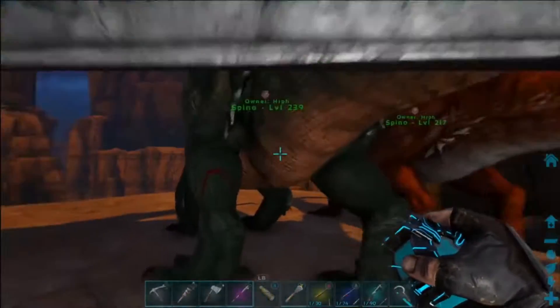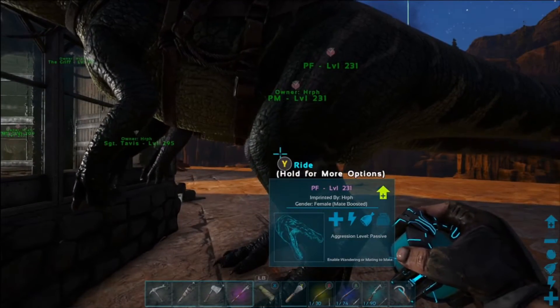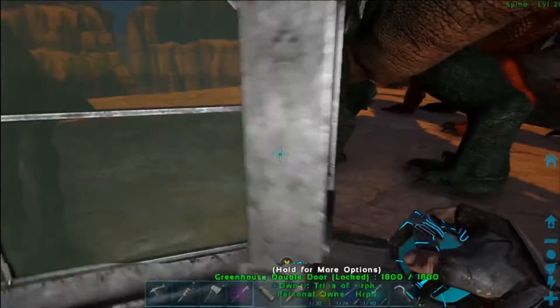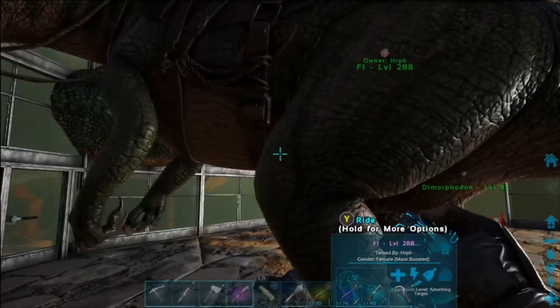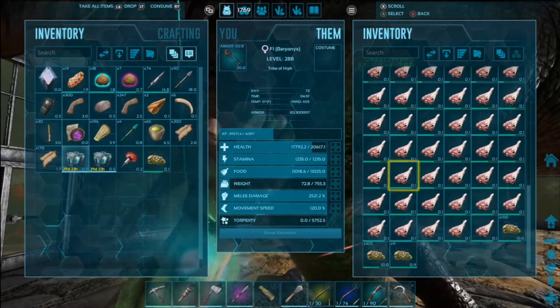A 288 is pretty good and we can always just raise a 231. In fact, I've got a couple more of the original Baryonyx in our cryo fridge. So if we end up losing this one for whatever dumb reason — because Herf does something dumb, which as we all know is quite possible.